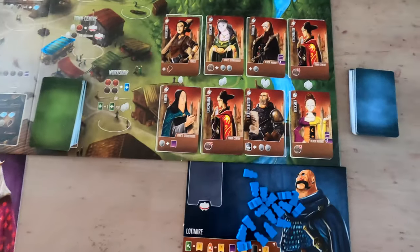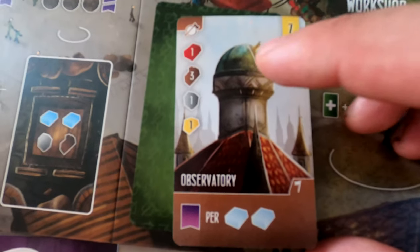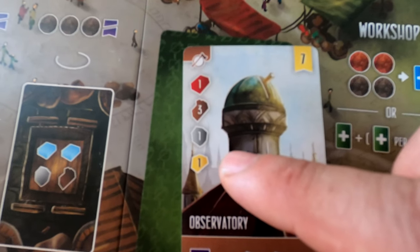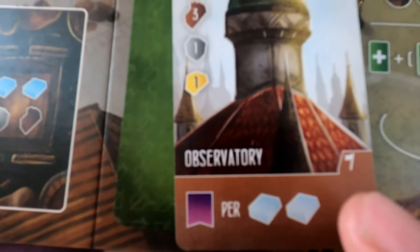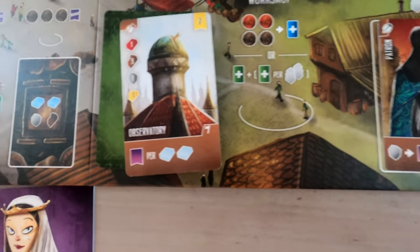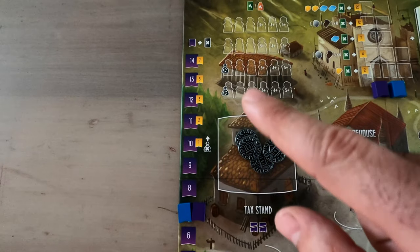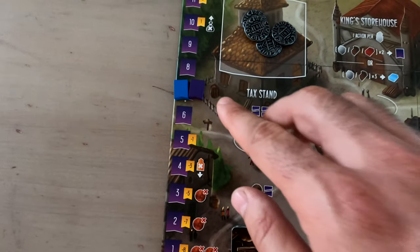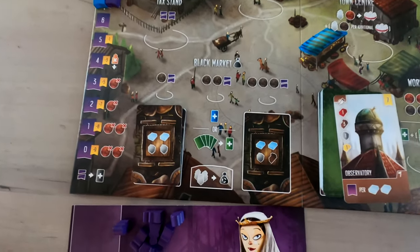The construction cards are actually buildings. Let's flip one over — this is the Observatory. You have what apprentice you need to have hired, plus all the resources you need, then the victory points you get at the end for building it. Down here you'd get a virtue for two marble at end of game. The virtue track over here on the side gets you positive points for being very good and negative points for being very bad. You always start at seven and go up or down depending on your actions.